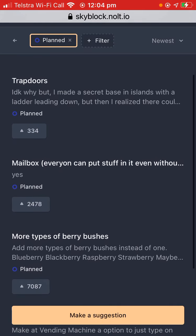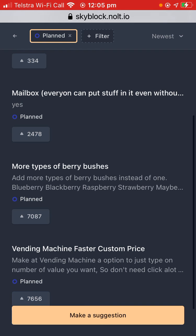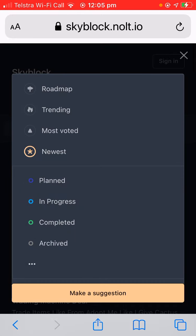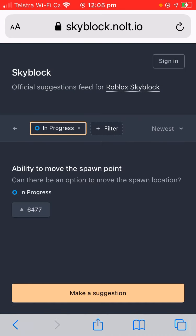More types of berry bushes would be nice, and vending them faster — I'm pretty sure they already did that. Now looking at the 'In Progress' section, there's only one in progress: the ability to move your spawn point.